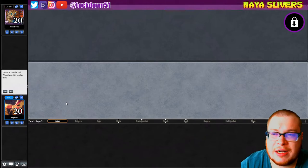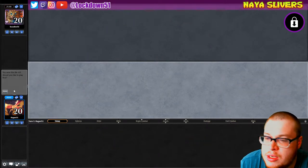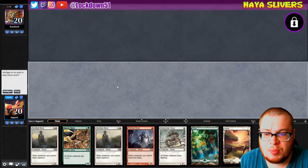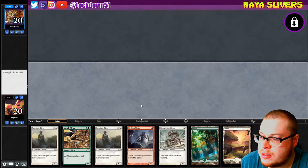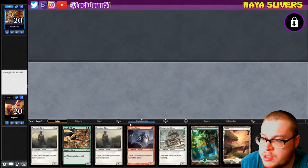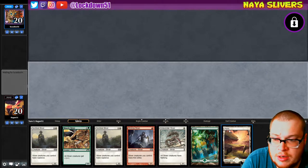Welcome back everybody, it's time to lock down some nice Slivers. We're up against Lucas over here. We won the die roll and we have a keepable hand. Double Sentinel isn't the world's best because they don't stack, but they're good beefy boys. We'll take it. Go turn one Sidewinder.